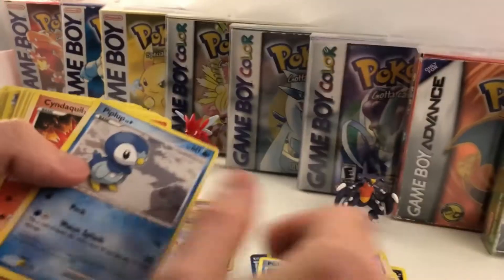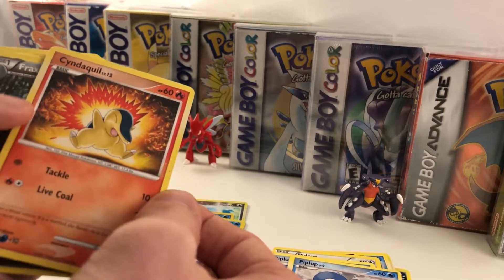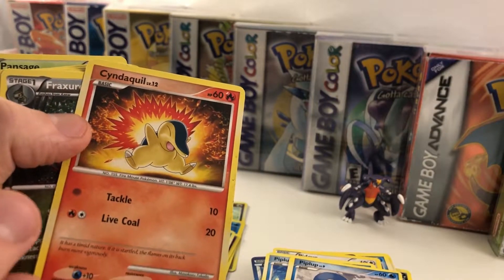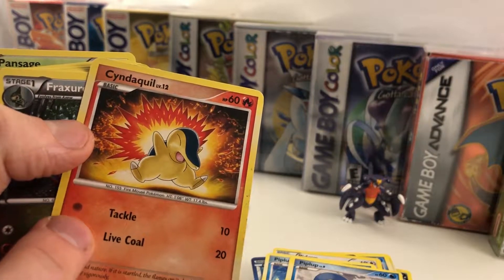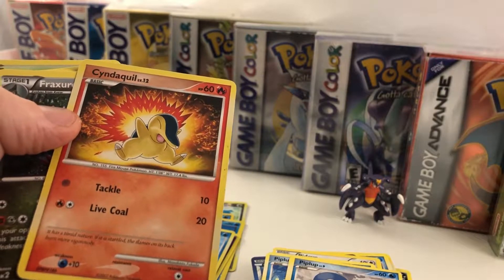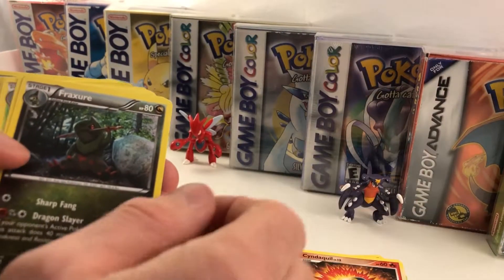Pidove, Piplup, another Piplup, Cyndaquil — oh yeah, baby, that is so cool. You guys let me know, but I'm pretty sure if this doesn't have an energy cost associated to it, does that mean he can just attack without any energy? That seems pretty good to me. That's really cool — it's one of the first cards I've seen that has had that.